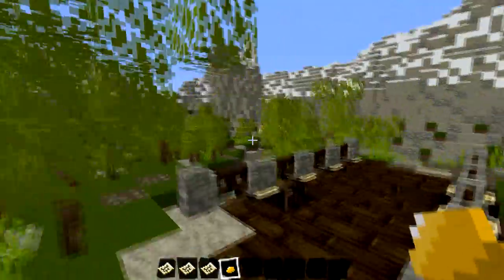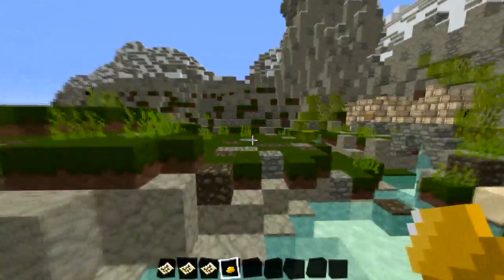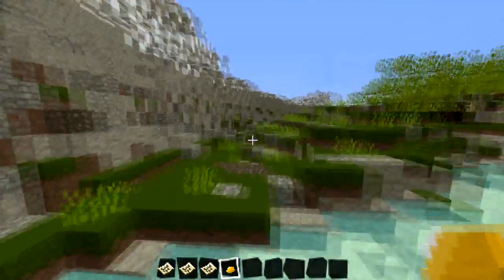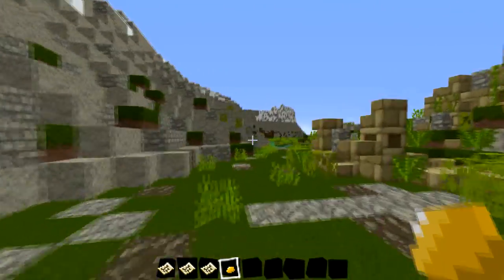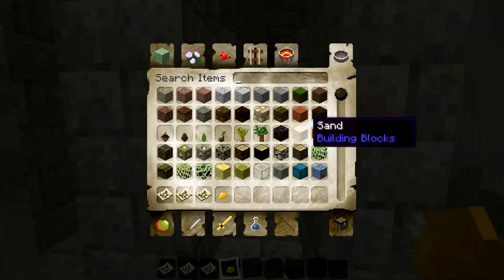I'm assuming Rivendell must be that building there. And we've got Moria here, I assume. There we go, we've got Rivendell. We've got the waterfalls, the bridges — lovely. Jump across here. And we have Moria. Hopefully we're not going to have any Balrogs inside of Moria. If not, we're going to have to slay them — I'll make sure I get a sword ready just in case.